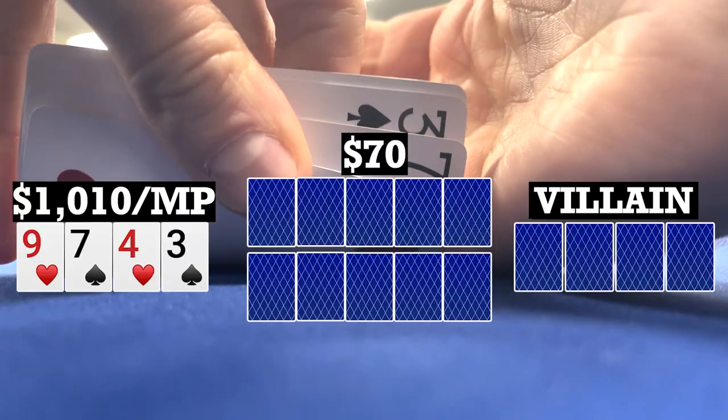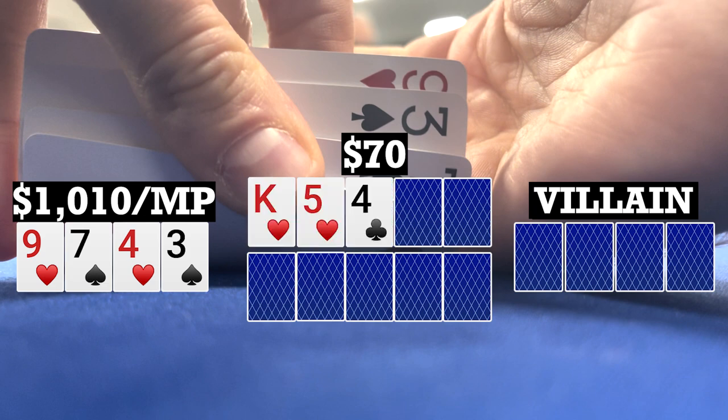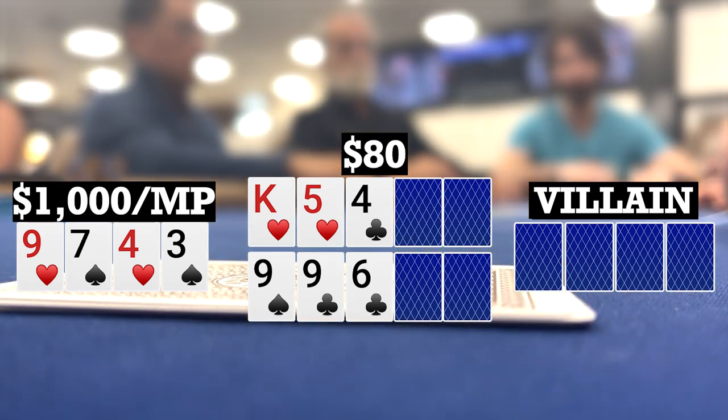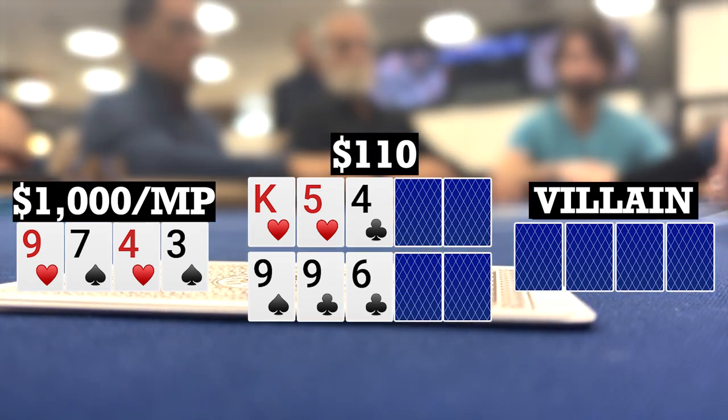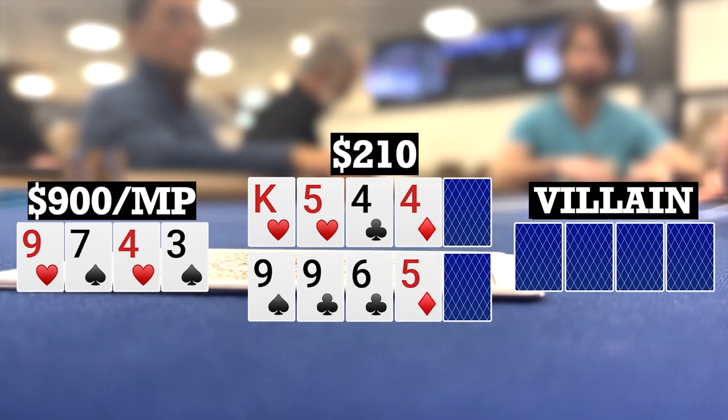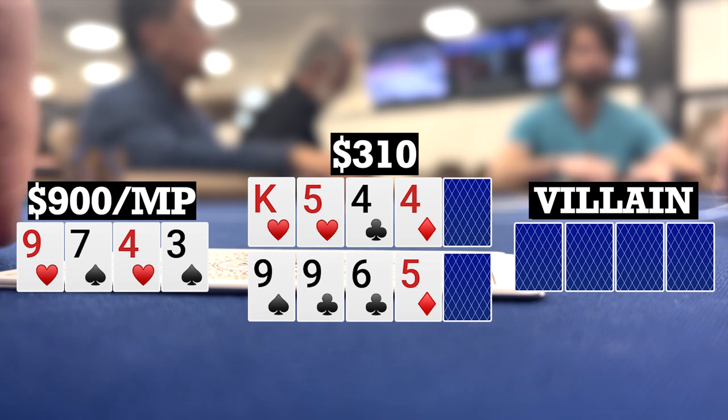Shortly after, I look down at 9-7-4-3 double suited in middle position. We go to flops of King-5-4 with two hearts and 9-9-6 with two clubs. When it checks to me, I bet 10, and there are three callers, so we're going four ways to two turns. The turns bring a 4 on the top and a 5 on the bottom. When it checks to me, I bet 100, and there's one caller, so we're going heads up to two rivers.